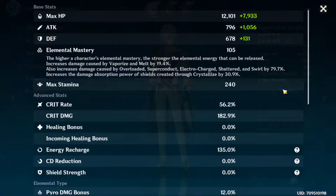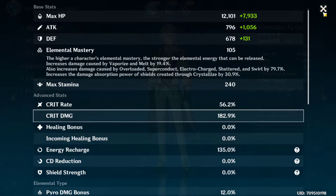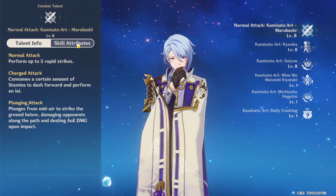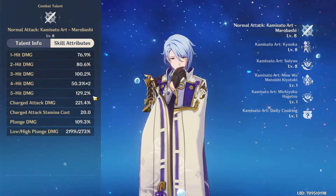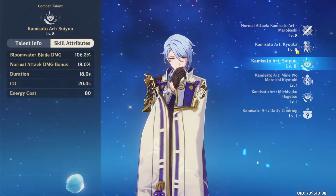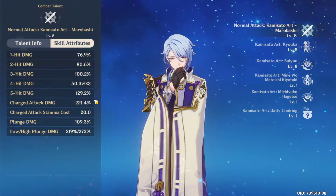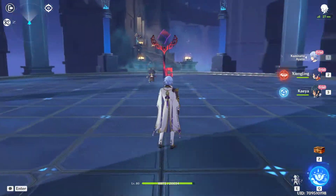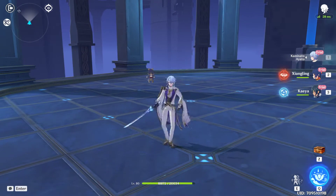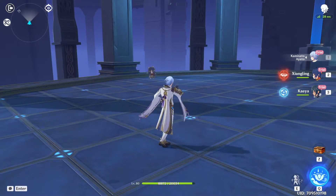His stats are 56.2% crit rate and 182.9% crit damage, which is very high. Looking at the talents, his basic attack has a five-hit combo where the fourth attack hits twice. These percentages are at talent level eight and are pretty high for a sword user, which is good. This is how Ayato looks - the basic attacks play out as a clean five-hit sequence with very nice animations.